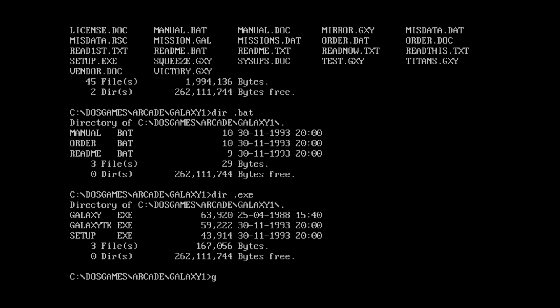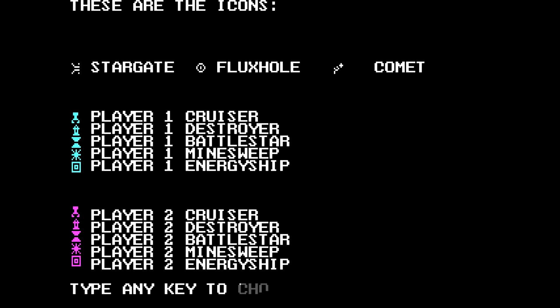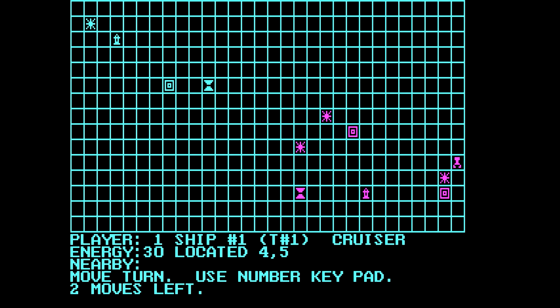Let's check out Galaxy Conquest first — the older one. Or Galactic Conquest. This game is not to be sold or modified. Press Enter for the introductory screen. We got a Stargate, a Flux Hole, and a Comet. We get cruisers, destroyers, battlestars, minesweepers, and energy ships. Type any key to choose scenario. Now we're choosing our scenario — there's Setup Options and a whole bunch of options we can choose. Let's just generate randomly and see where we end up.